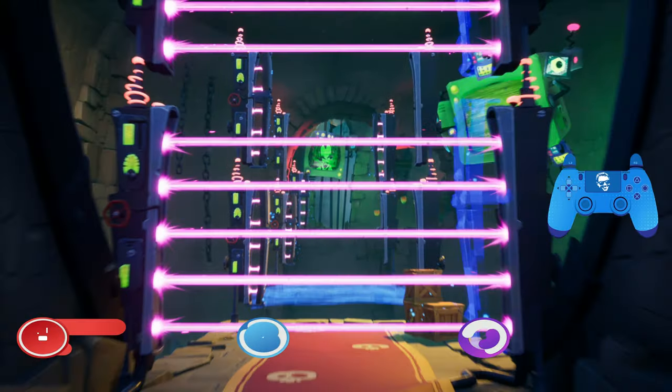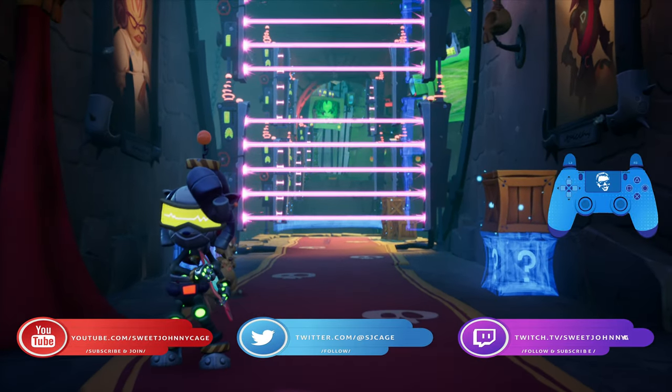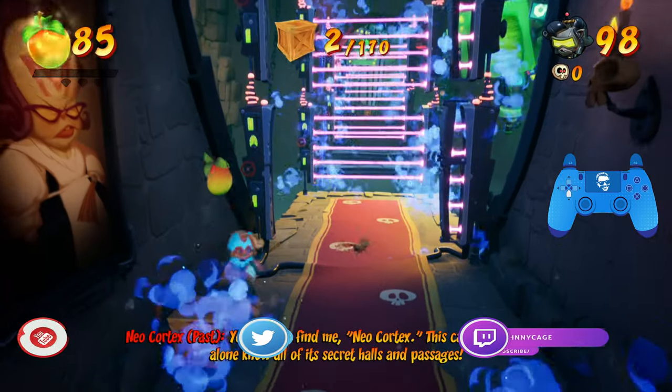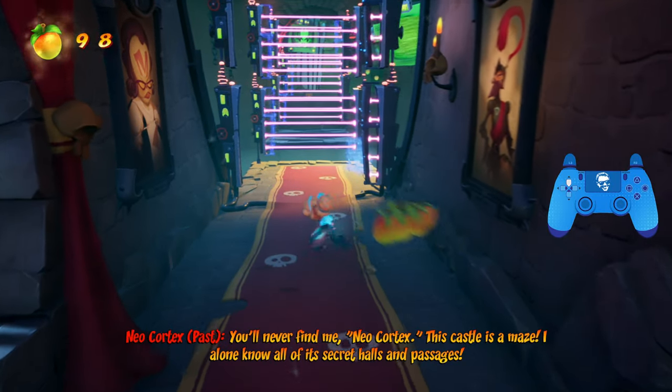Hey everyone, SweetJohnnyCage here, back with another guide for Crash 4. This time I'm going to take you through Cortex Castle. This is a really challenging level that mixes all of the masks together in some really interesting ways.